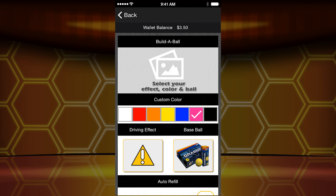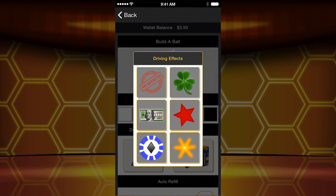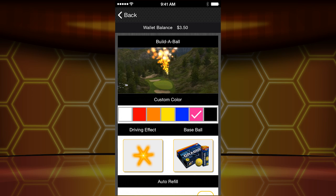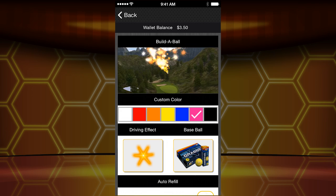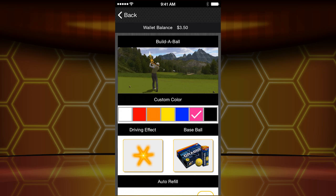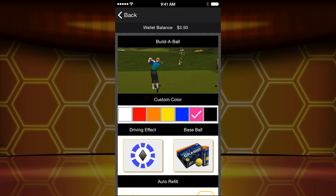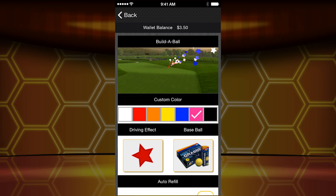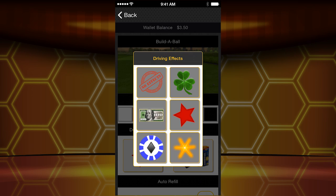The last but certainly not least is driving effect, and this is what is really new and really exciting. You see the options here: four-leaf clover, money, fireworks, star, poker chip. If I pick fireworks, that's what's going to come out of my golf ball on every single drive — 18 times around you're going to see this dose of awesomeness. How about a poker chip? Poker chips flying out of your golf ball. The stars — look how patriotic you are.